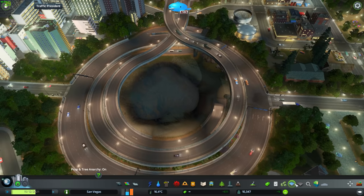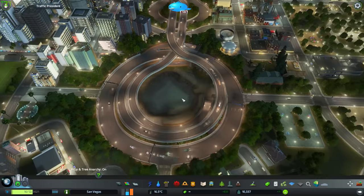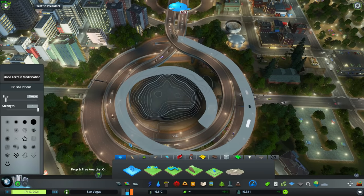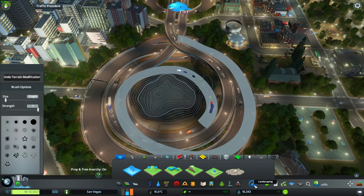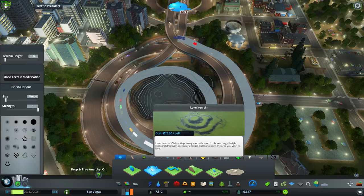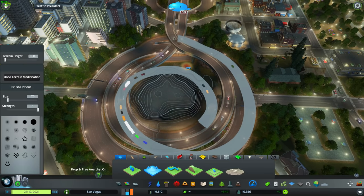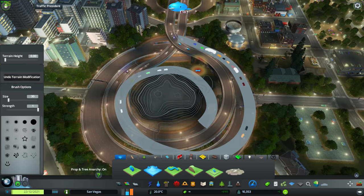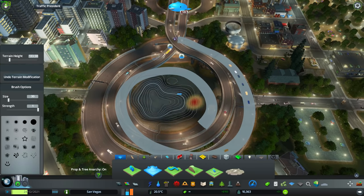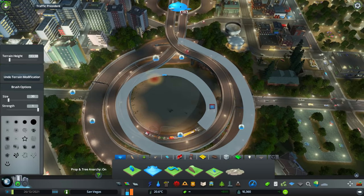Now I've already got a water source, but I'm going to delete it. I'm just going to right-click it and it's going to disappear. I'll just speed the game up. What I'll do is flatten the land. When you go into your landscaping button, this will open up. Choose the one that lets you level the terrain. What you want to do is right-click an area to select your reference point. So I've right-clicked on that there — I want it all to be that level. And I just flatten it all out with the left-click button and drag it all out so it's level.